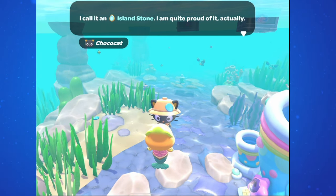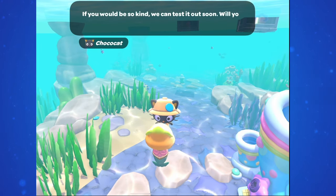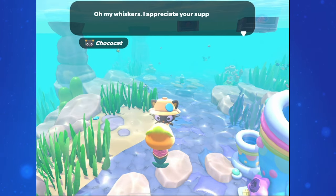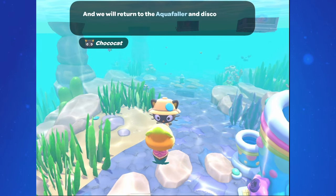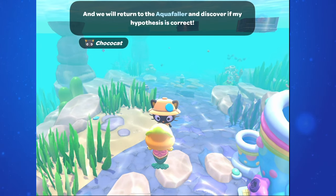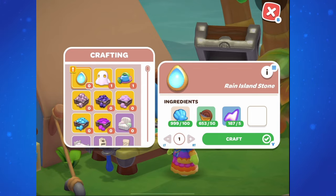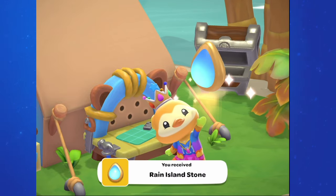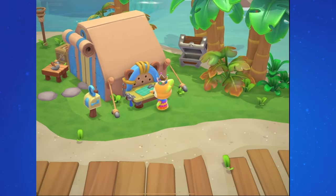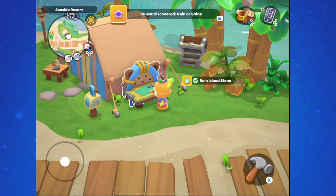Head over to the crafting bench and craft the Rain Island Stone. For this you'll need 100 seashells, 20 chocolate coins, and 5 sparks. The Island Stone quest completes as soon as you craft it — again, an interesting breaking point for this questline — but you will immediately discover a new quest: Rain or Shine.